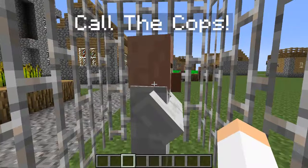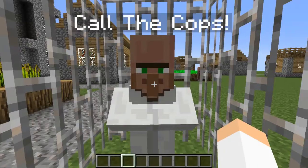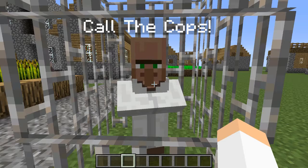So as you know, with villager trading in Minecraft, you normally have to right-click on them and then scroll through all their trades in order to find the one you want, and sometimes you don't even know which villager will sell what. So what this mod does is it aims to make that a little easier.